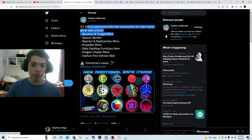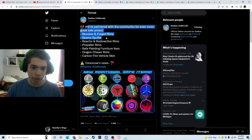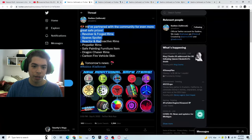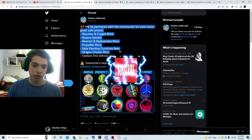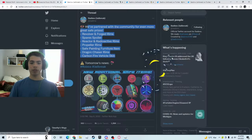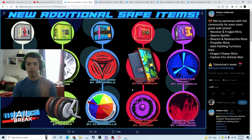And then we partner with the community for even more great safe rides. Revolver and forge rims, spare spoiler, reactor and radioactive rims, propeller rims, safe painting furniture item, dragon chaser rims, and carbon fire vehicle skins. And here is what they look like — it shows what you can get from each safe, which is pretty cool.